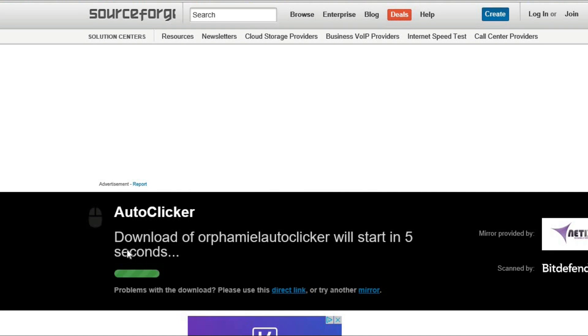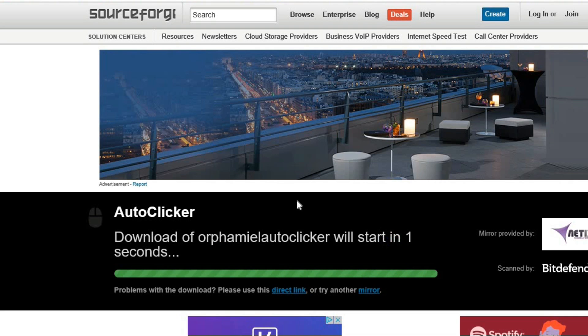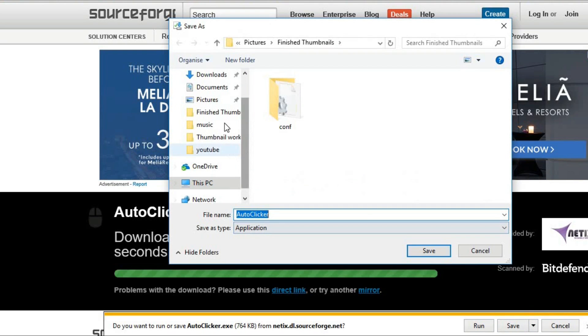You need to set it all up as well. Press this download - once you've done that it says download, and the clicker will start in two seconds. Save it where you want to, and click 'Save As' because it's easier like that.